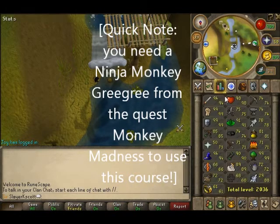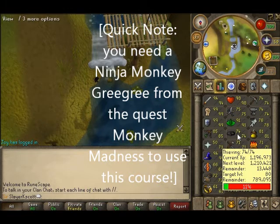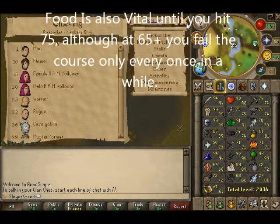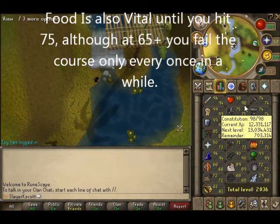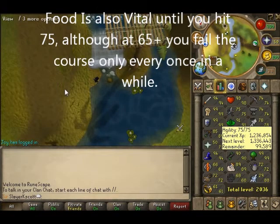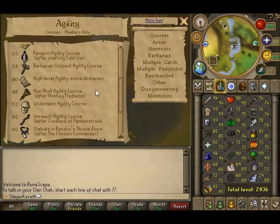Hello everybody, my name is Kscott, and I'm going to be showing you how to do the Agility course in Ape Atoll. For this course to start off, you're going to need 48 Agility, and you will have to have completed the quest Monkey Madness.